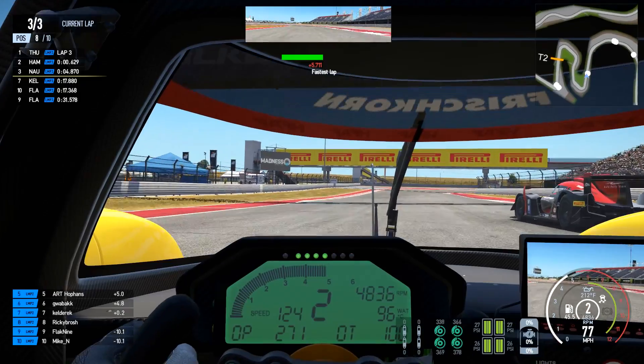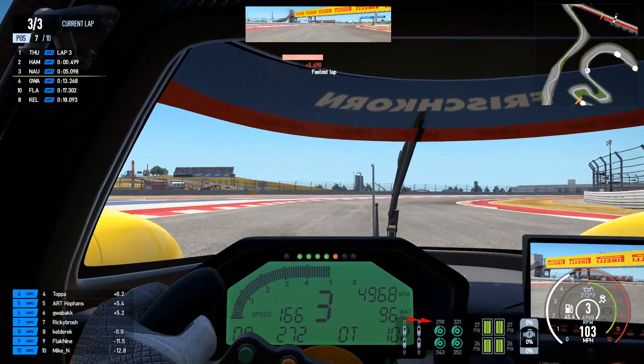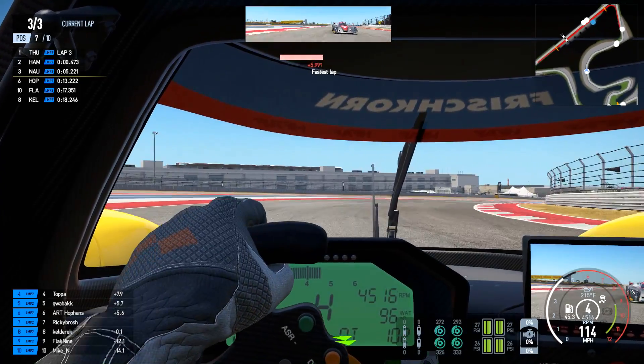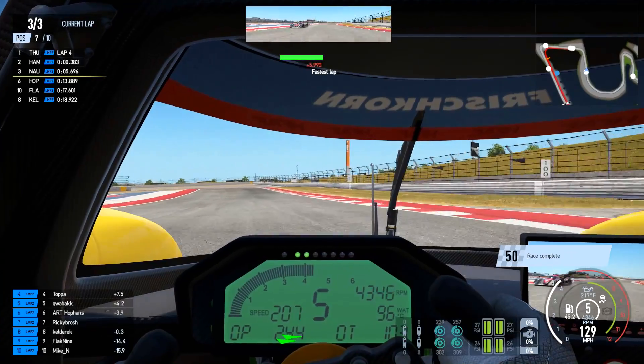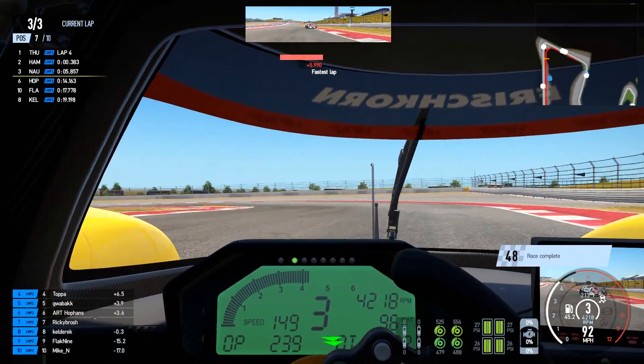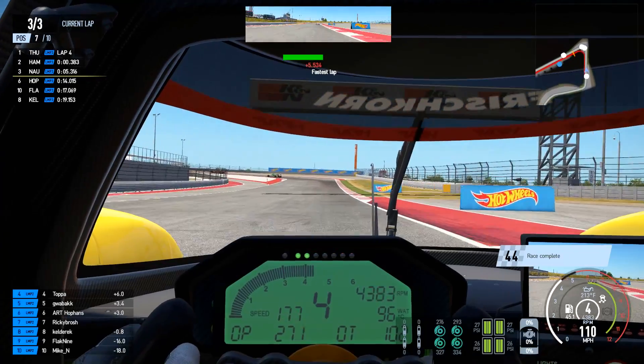Let's go! Outside we're stepping. Here we go — still there, clear right. Nice one Ricky, great move, keep it up. We got him! We got him! We did an outside pass stepping on him on the last lap as well. Wow. Awesome stuff.